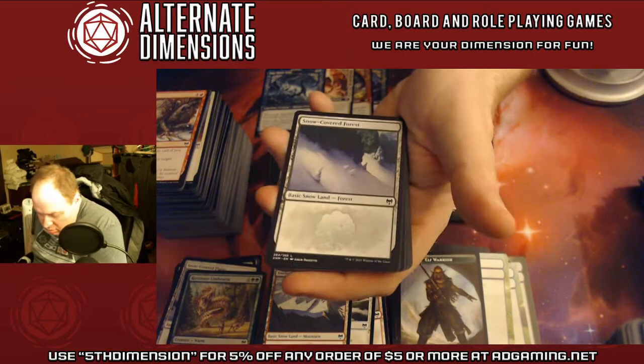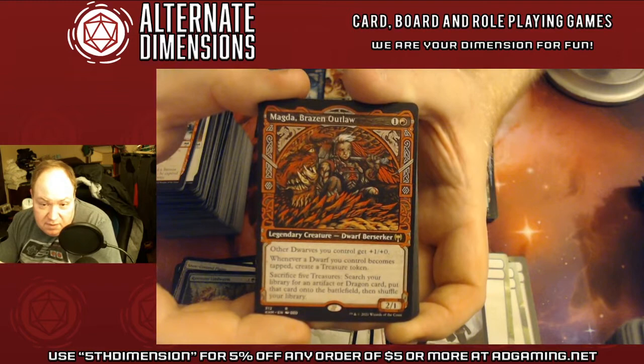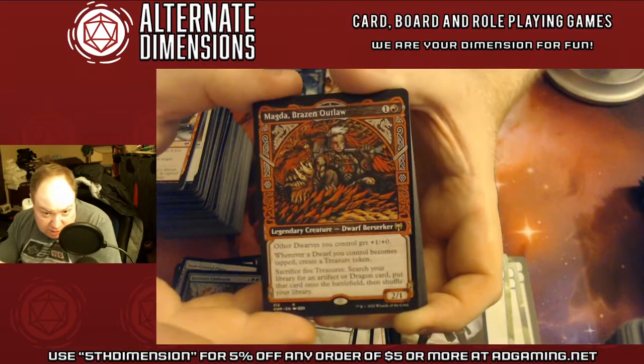Last pack of stack two. Snow-Covered Forest. Magda, Brazen Outlaw — a 2/1 Dwarf Berserker. Other Dwarves get a bonus; when a dwarf becomes tapped, make a Treasure, and then sacrifice five Treasures to get an artifact or dragon from your deck and put it on the battlefield.